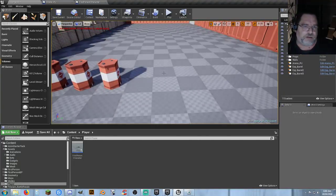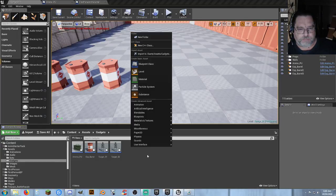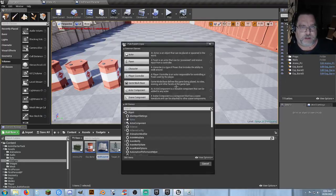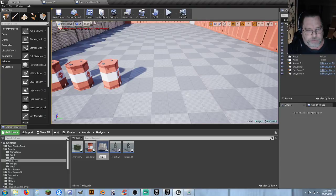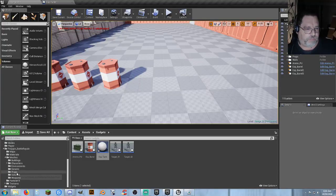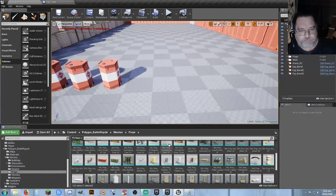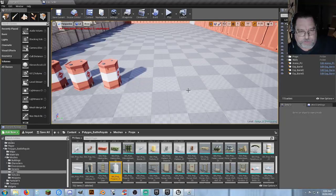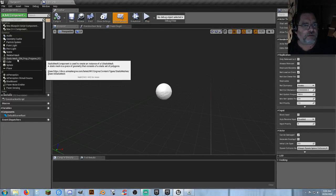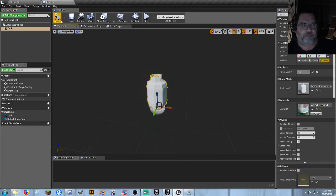On to some more fun stuff — exploding targets! Let's go to our gadgets folder, make a new blueprint class, actor, call it 'exp tank.' Open it. Now let's pick out a prop — we want like a propane cylinder we can shoot, that's the one we used before. The exploding barrel. Let's find propane tank — that's lovely. Grab that one, add component, static mesh, and search 'tank.' That's that. Compile and save.